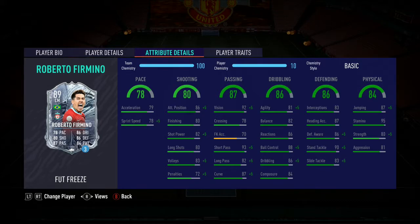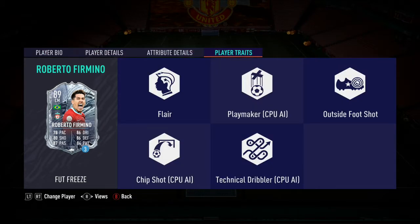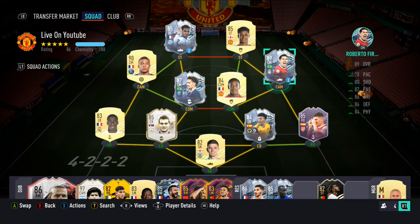78 pace, 80 shooting, 87 passing, 86 dribbling — that's a pretty good card, man. Good defending too, this card is so well-rounded. I think he's like 800-900k. I wouldn't recommend it at that price. He has the flair trait, the playmaker trait, outside the flair — this card is wonderful, this is an endgame card. Like July, August endgame. Very, very good card.